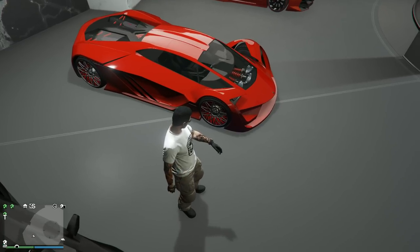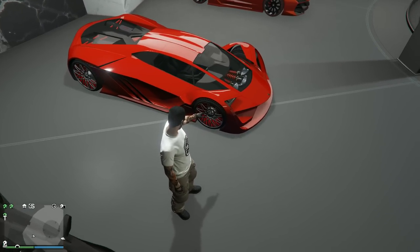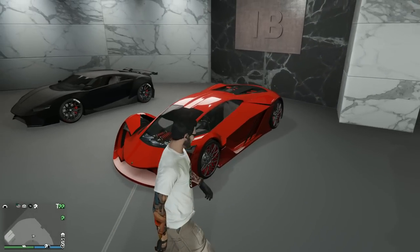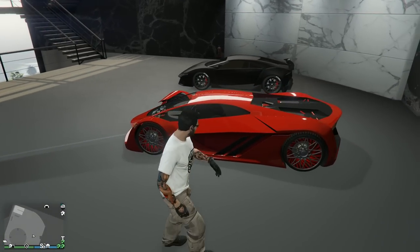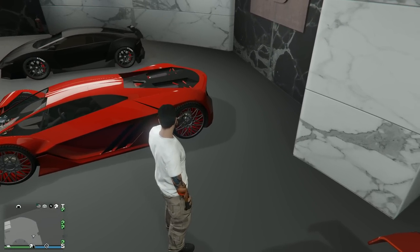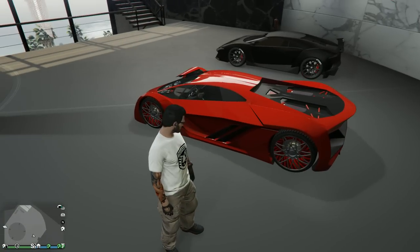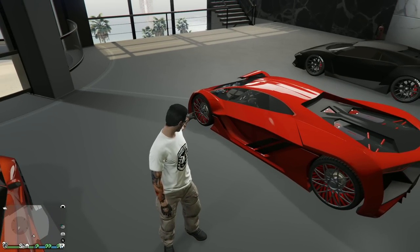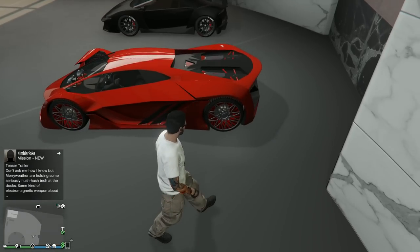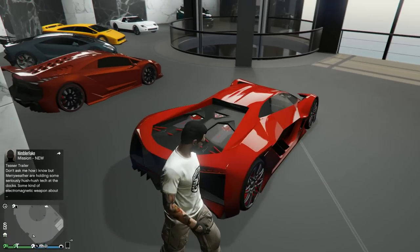There are the stock rims, which we might color. Apparently you can color them in the iFruit app — the outer mesh on the rim itself. You go into LS Customs and change the rim color to, say, red, then leave the garage. On your iFruit app you order stock tires again, go back to LS Customs, revert to stock rims, and you'll keep your color. So you'd have the red on the outside there.